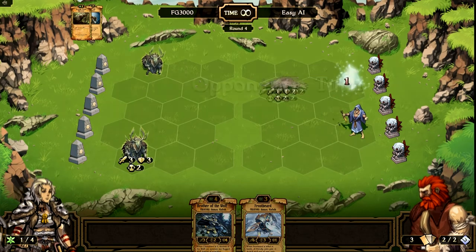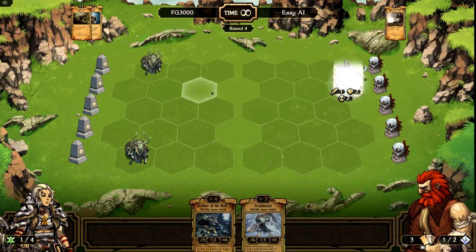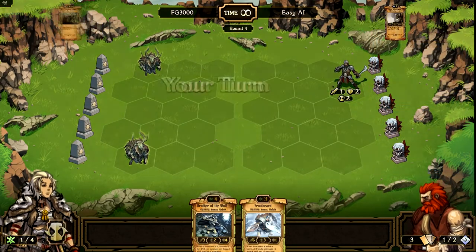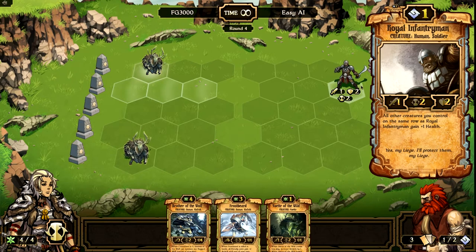Let's go ahead and end our turn. This guy is going to kill that crossbowman. And what are you going to do buddy? He sacrificed himself and killed that wolf — which is fine, I'm okay with that trade. So he summoned a Royal Infantryman. All creatures that you control in the same row gain plus one health. He's a 1-2 creature with a 2 countdown.